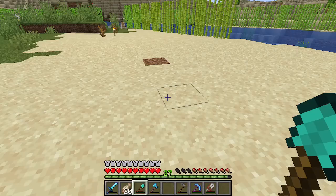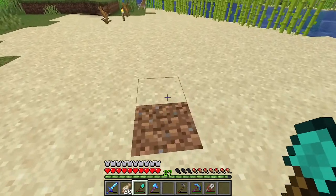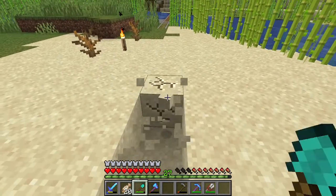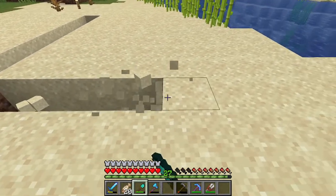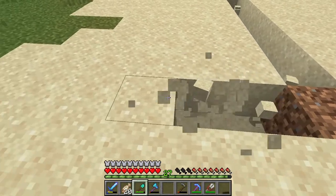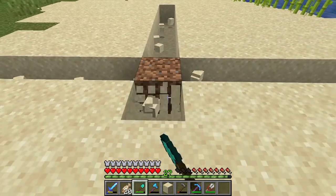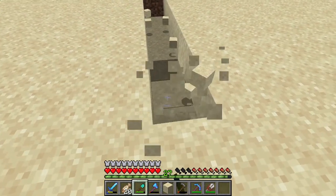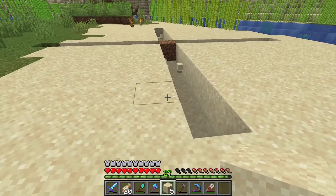For this one I'm using carrots. Pick a flat area and dig one block down, then dig seven blocks out. From the beginning block, that's going to be your center. Dig seven blocks out from each side, one block down, in a cross-like formation on all four sides, making sure you leave the middle raised and don't dig that out.